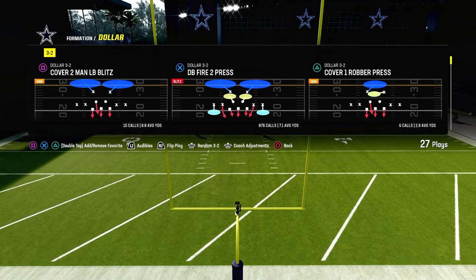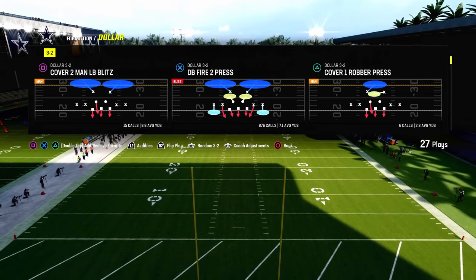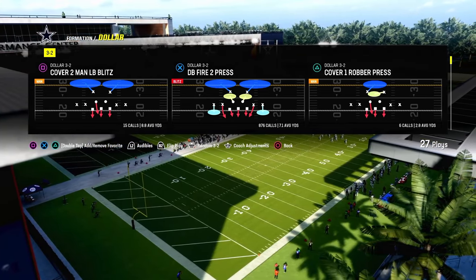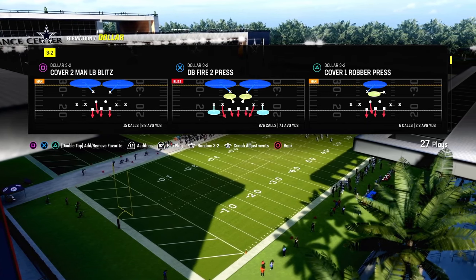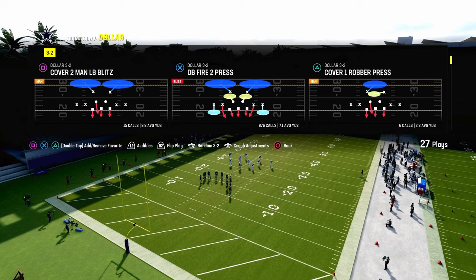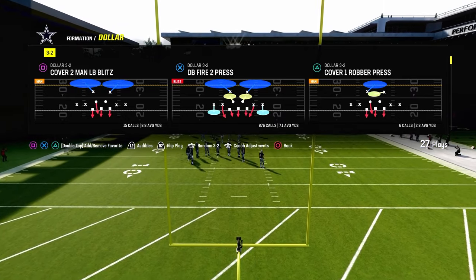When I say roll coverage, I'm talking about rolling your safeties over the top of problem areas for your defense. When you couple this concept with abilities such as deep out zone knockout, you can use the rolling movement pattern of the safeties to really counter what people are doing offensively. I used to call this flow coverage back in Madden 25 around 2014 — I was doing this out of 4-4 back in the day — but we can now do this out of Dollar.